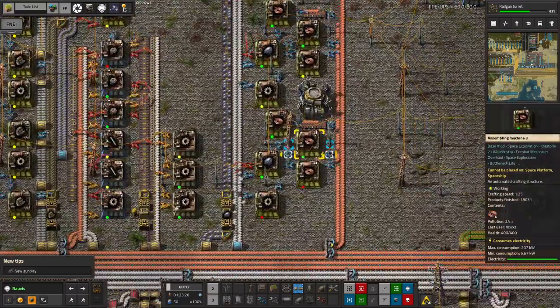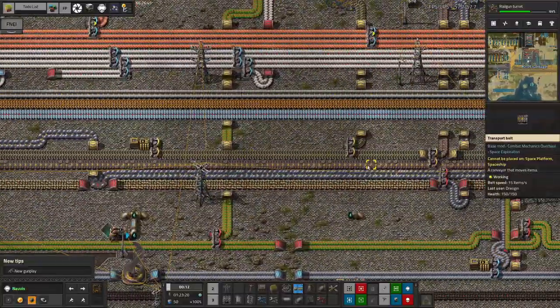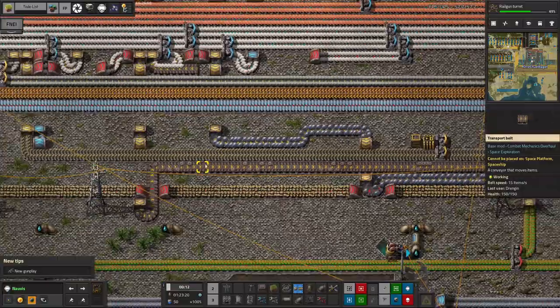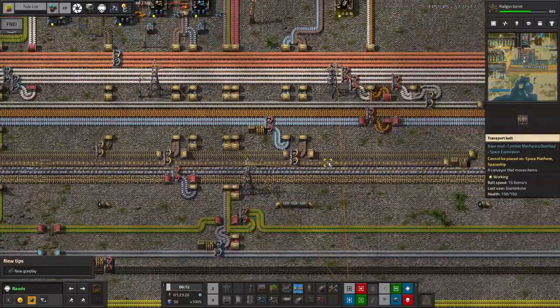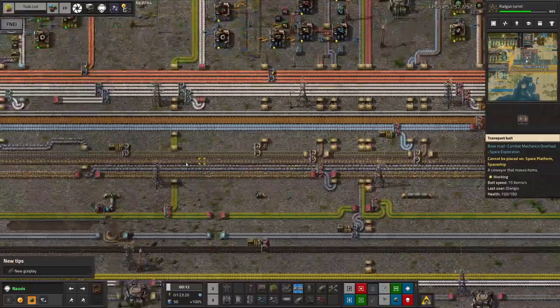For example, here we're making the small electric motors directly off the bus and then putting them onto a belt so they're available from the bus. We're doing the same with automation cores. Looking at these, it seems like there's a bit of a shortage — we probably need to be making them a bit quicker because there is something along here that is using them up at quite a rate.